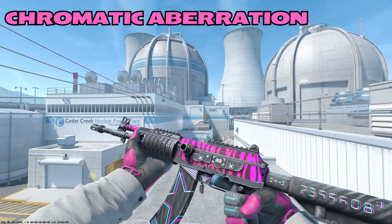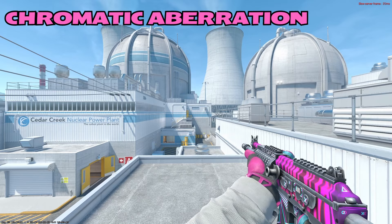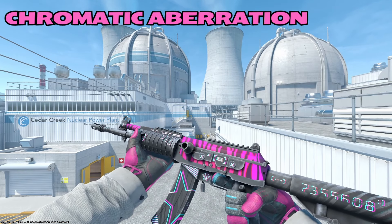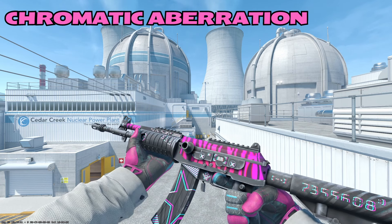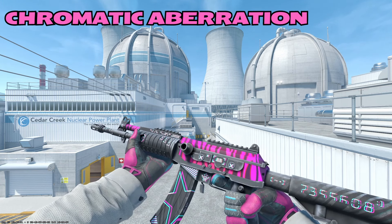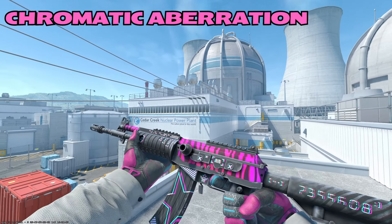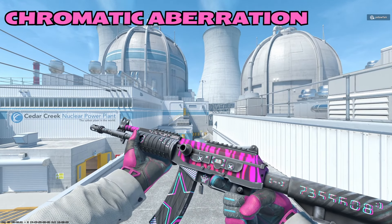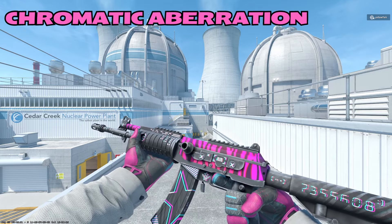Moving on to the Khalil, up first we have the Chromatic Aberration. This skin is also on the AWP, but I like it way more on the Khalil. The Khalil fills the skin out more — there's not a lot of empty negative space. On the AWP I feel like there's a ton of emptiness on the skin and I don't really like that. I like the 3D effect on here — it looks kind of cool where the lines are undertone. If you put on your 3D red and blue glasses, this thing would kind of pop out at you. I like small details like that.